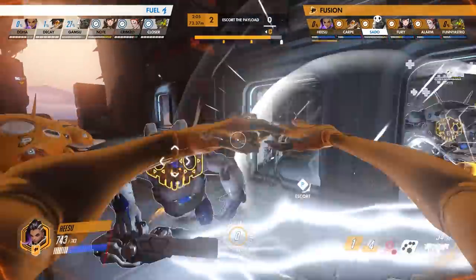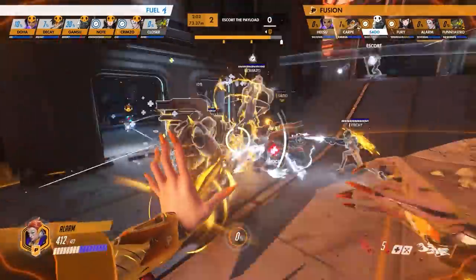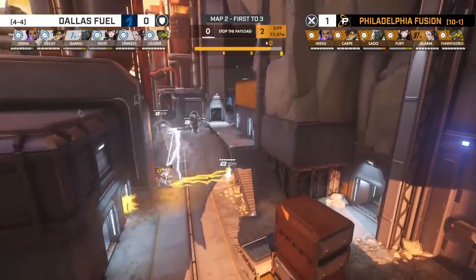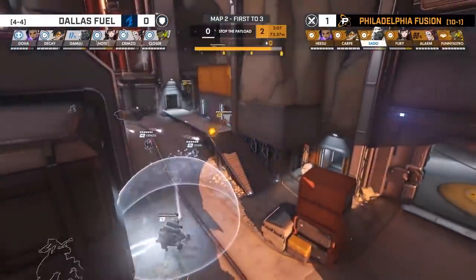Those ultimates being their EMP, their coalescence, their pulse bomb, and their self-destruct. With all of those ults negated, we're now in a standard 6v5 and we use our coalescence to push through and clean up the rest of the fight.